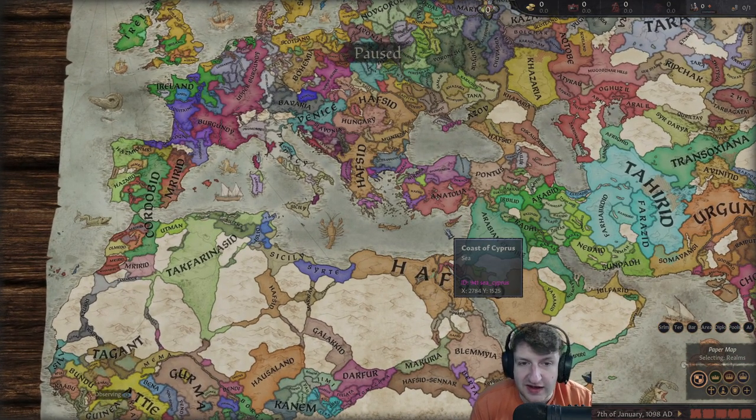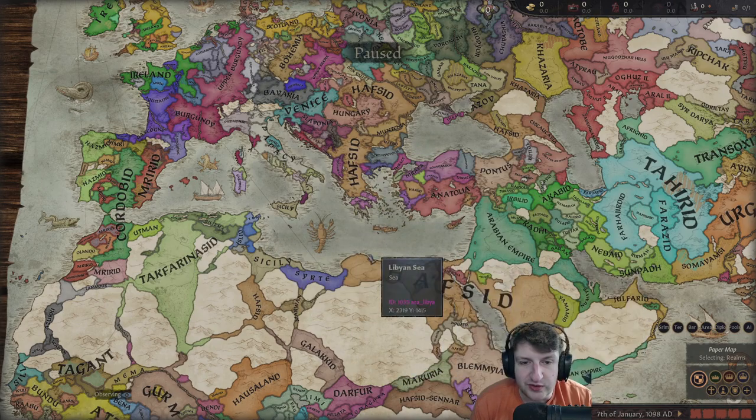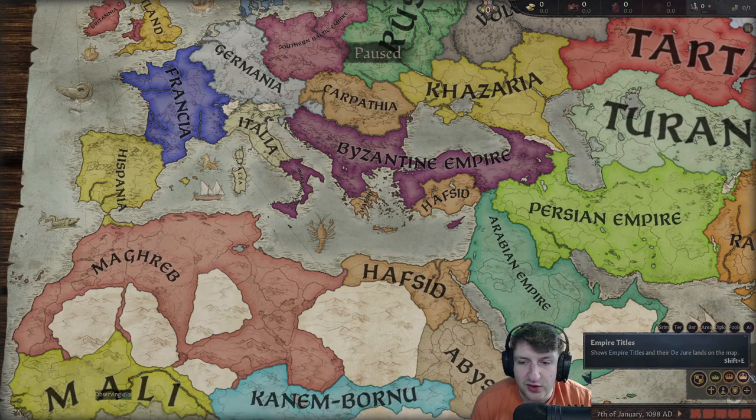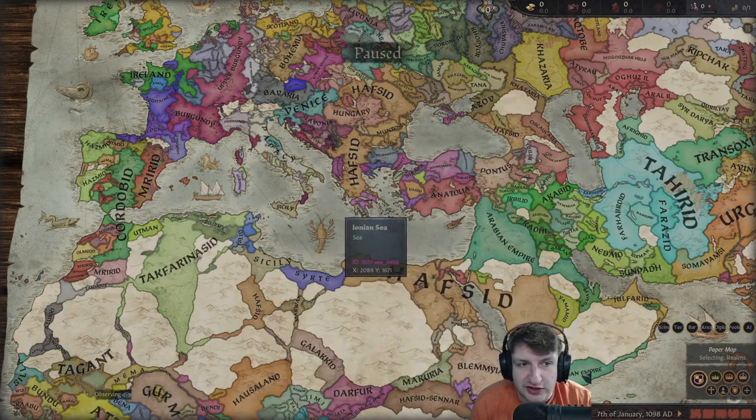The Emirate of Crete slash Hafsid lost some land - they lost a big chunk. I think they're still super powerful and I don't think this is the end for them, but it is definitely a setback. All these nations are pretty weak so they should be able to get it all back. They have some claims on some of this land, so they should be good.